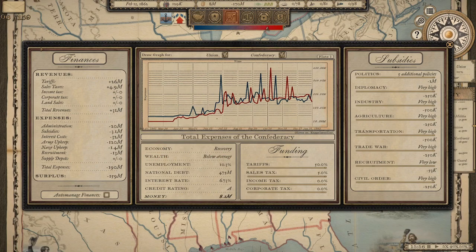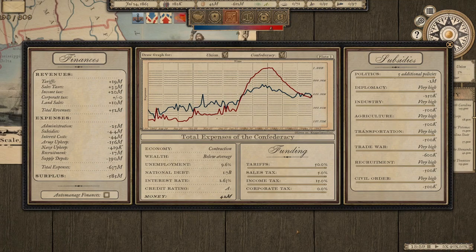I'll talk about what I found when I messed with tariffs and their effect on revenue when I get there. First though, expenses. This is the first 12-month expenditure graph — red is CSA, blue is Union. Then at around 30 months in, you can see my expenses absolutely balloon. The big reason for that huge arc upward — around January or so — is because of a game update where supply depot costs skyrocketed, making things very economically precarious.